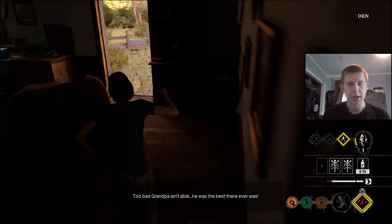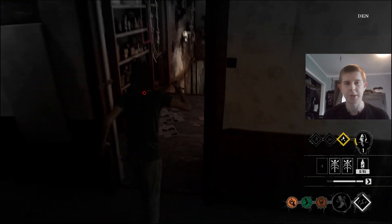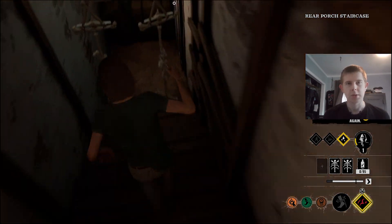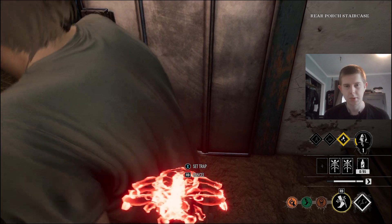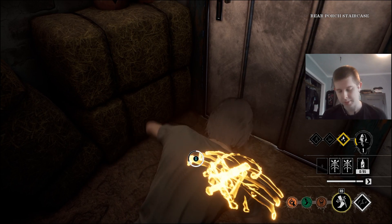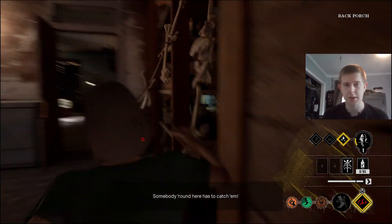That door's latched, and she's got a trap there too — we've got good traps everywhere. We can put the traps really anywhere. We're going to put trap number two right on this door, so if they try to sneak out the rear porch, they can't. And then the other trap goes right in front of the window, so they cannot jump and run out of the window — because everyone does that.